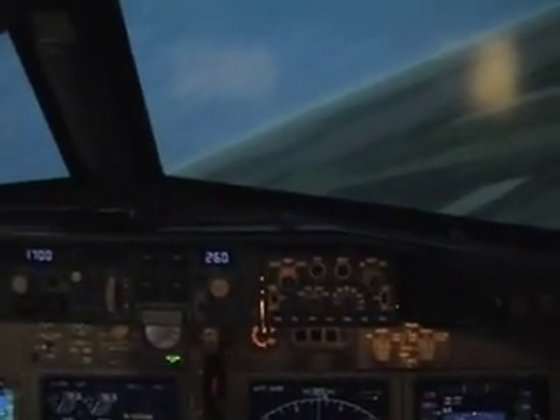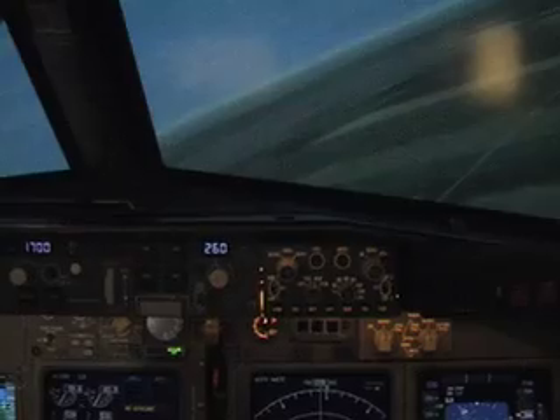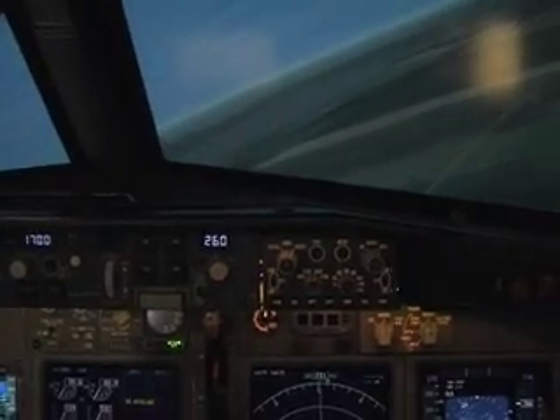Looking outside over the nose of the airplane, get a little perspective of the altitude and attitude. We're pretty close to our pattern altitude, and just hold it so that the height between the glare shield and the horizon is about the same all the way around.